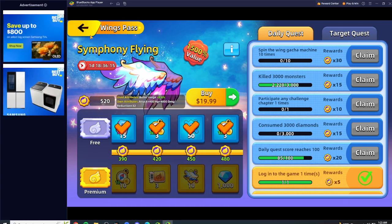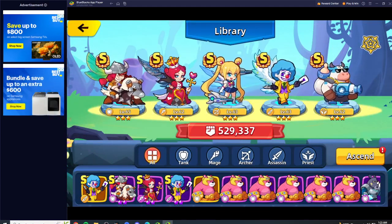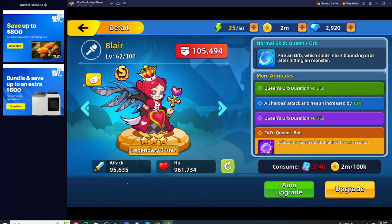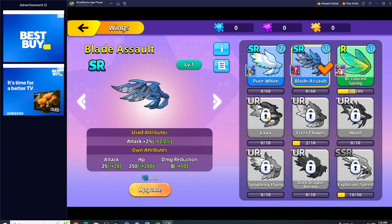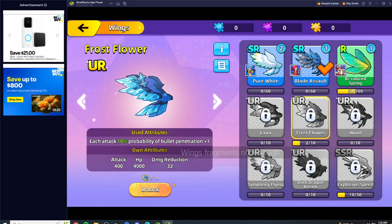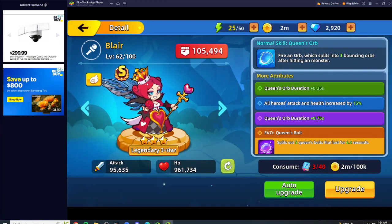Once you collect enough fragments, you're gonna come over to your characters or your guardians, click whichever guardian you want the wings on, and then click this little wings icon here. It's gonna bring up all of the wings and the fragments you have. Once it's maxed out, you click it and it's gonna say 'unlock' — you just need the 10 fragment pieces and then you unlock it.